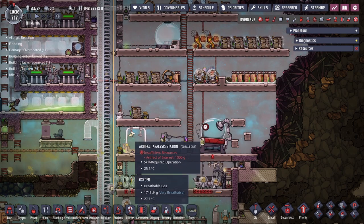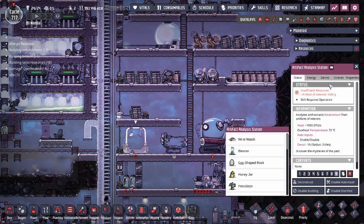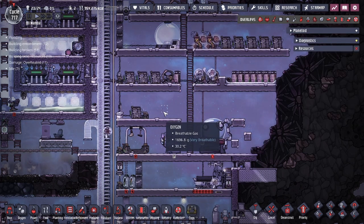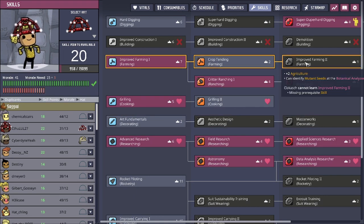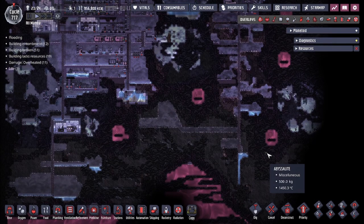Also in Spaced Out, the Artifact Analysis Station and Botanical Analyzer used to require very specific skill sets. Now they accept multiple job types — a researcher who can't decorate can still use the Artifact Analysis Station. The Botanical Analyzer now belongs to both Farming and Researching, which makes sense since the building appeared in the farming tab but the farming skill didn't allow you to operate it. That covers most if not all of the major changes from the Fast Friends patch.